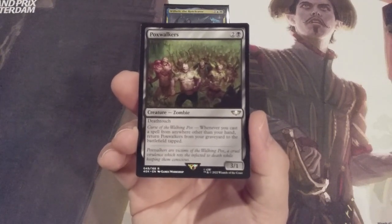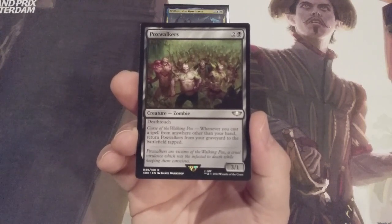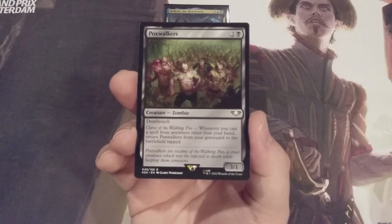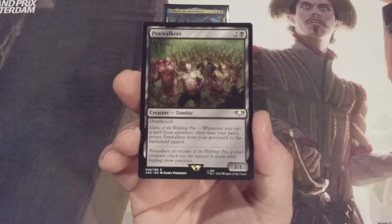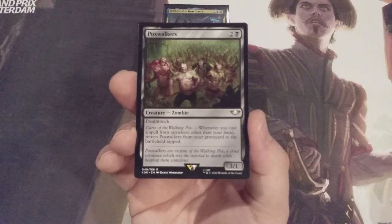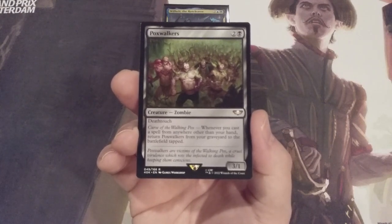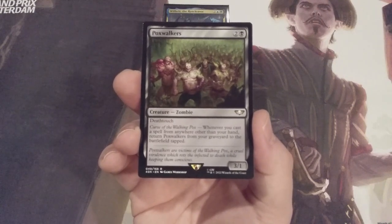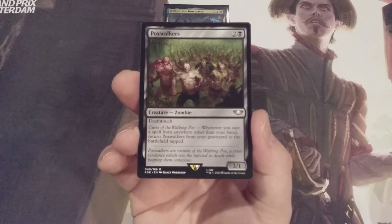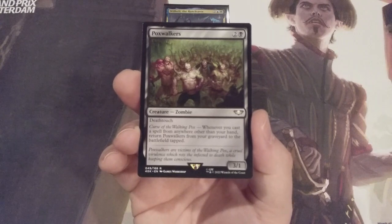In the 99 of this build we have numerous ways to cast spells from our graveyard and get Poxwalkers back for free. This is beneficial because we have numerous death triggers among zombies we control. Some read: whenever a zombie you control dies, each opponent loses one life. So if we continuously sacrifice Poxwalkers through one of our many sacrifice outlets, get them into the graveyard, then cast a zombie from our graveyard, getting Poxwalkers back into play, we can drain the table in due time.